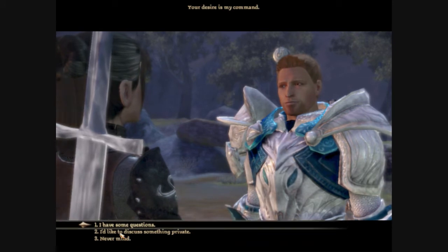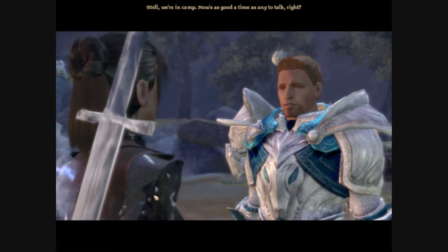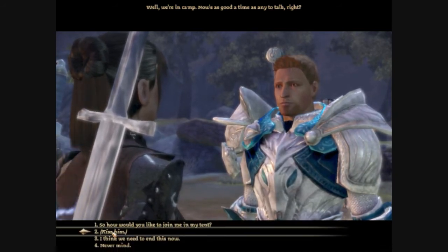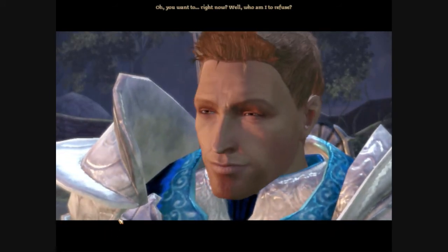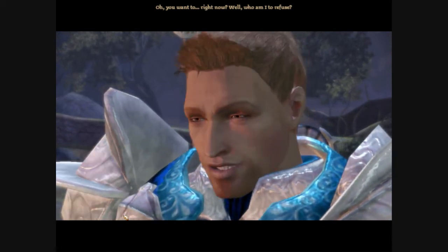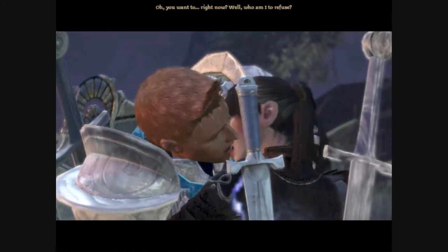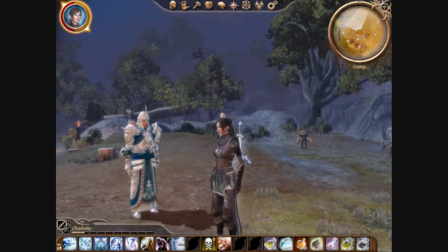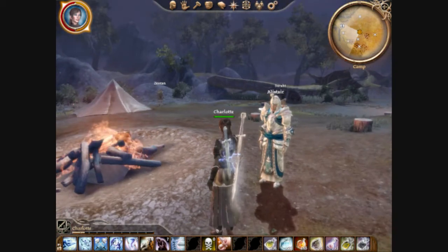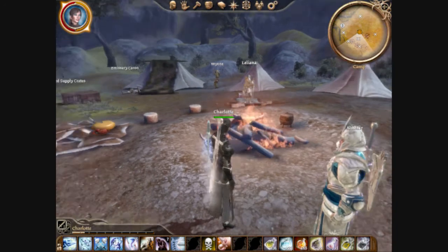Continuing on in private — well, we're in camp, now's as good a time as any to talk, right? And it's been long enough. Oh, you want to... right now? Well, who am I to refuse? This is another mod — one where she puts her arm through his shoulder — but yes, actually showing the kiss instead of some jumbled mess of limbs. We started off with him.